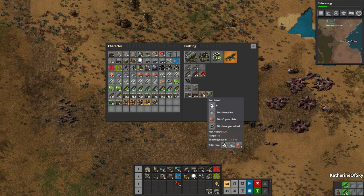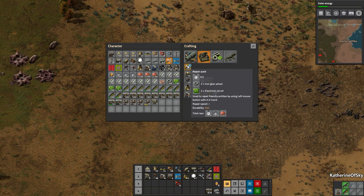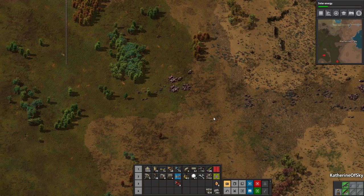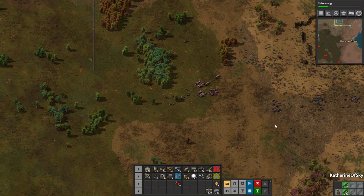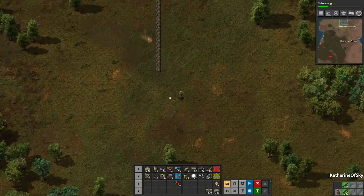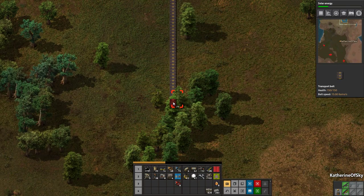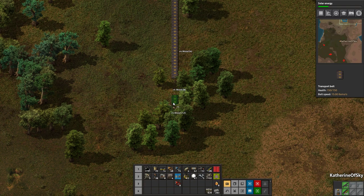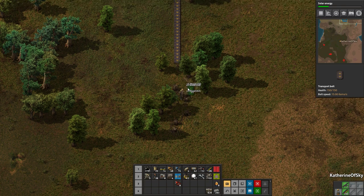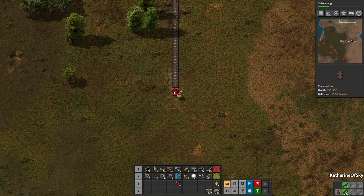Turrets cost 40 iron and 10 copper. Repair packs cost 6 iron and 3 copper, and usually you can use one repair pack on more than one turret. Even if a turret is at zero life it's still much cheaper to repair than to build a new one. Let's keep going down — I'll have to chop some trees. We actually have trees here! Is that a cliff right in the middle? No, that might just be a rock.